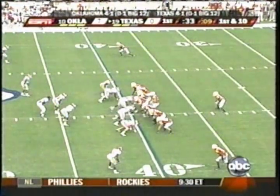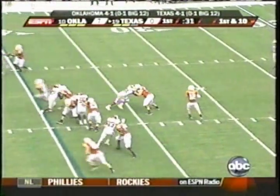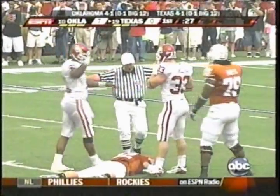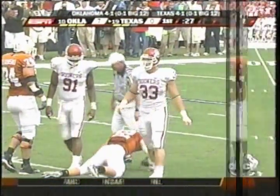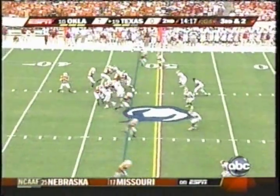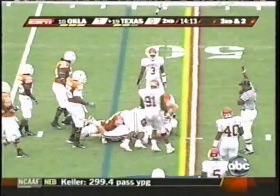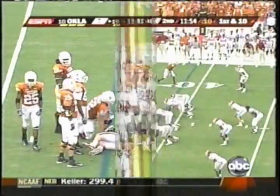Single setback is Jamal Charles. Fake handoff to Charles. Back to Colt McCoy. He is sacked back at the 30 by English. Here's the snap. Looking right. McCoy keeps the ball, cuts upfield and gets to the 49.